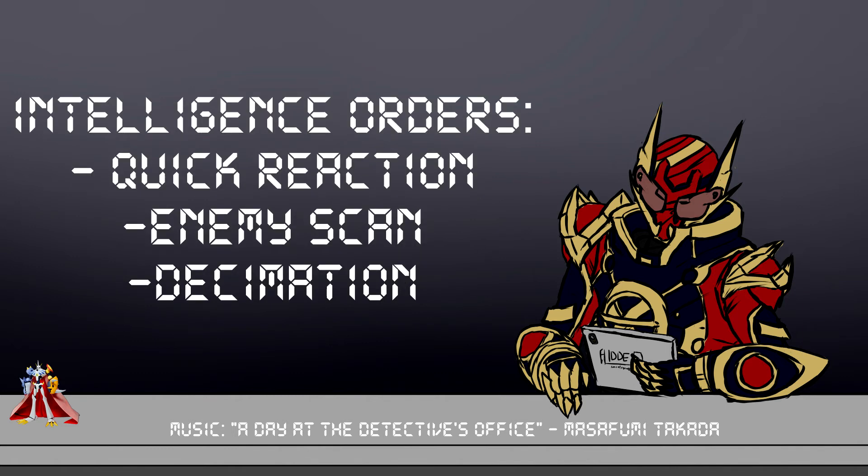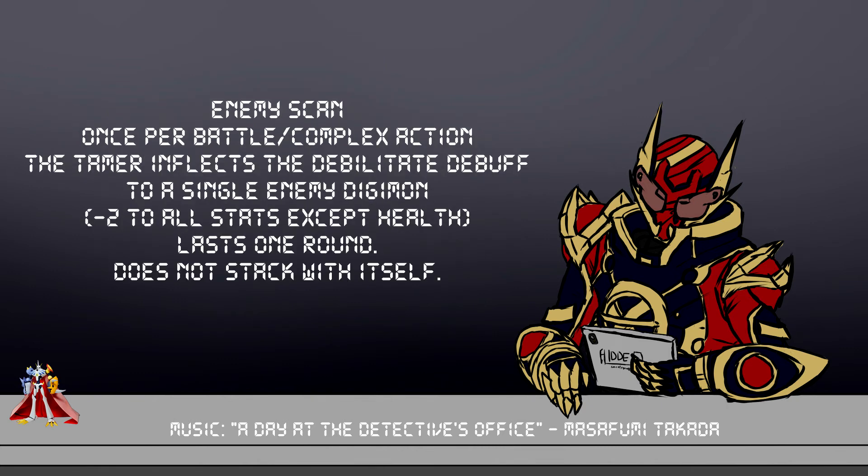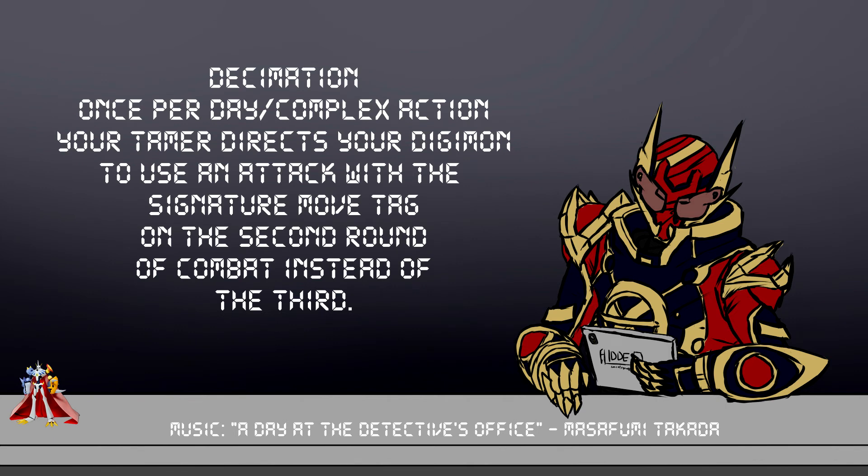Next is Intelligence. The orders here are Quick Reaction, Enemy Scan, and Decimation. Quick Reaction is a once-per-day intercede action that lets you give your Digimon their stage bonus plus two in dodge dice for the rest of the round. Rather than all of this bonus going away at once after the first dodge, it just drops normally until the end of the round. Enemy Scan is a once-per-battle complex action that applies a special debilitate debuff to any enemy you choose — it reduces all of their stats except health by two for a full round, but doesn't stack with itself, so two tamers can't use it on the same target. The final one is Decimation — a complex action once per day that makes the cooldown of your Digimon's signature move two rounds instead of three.